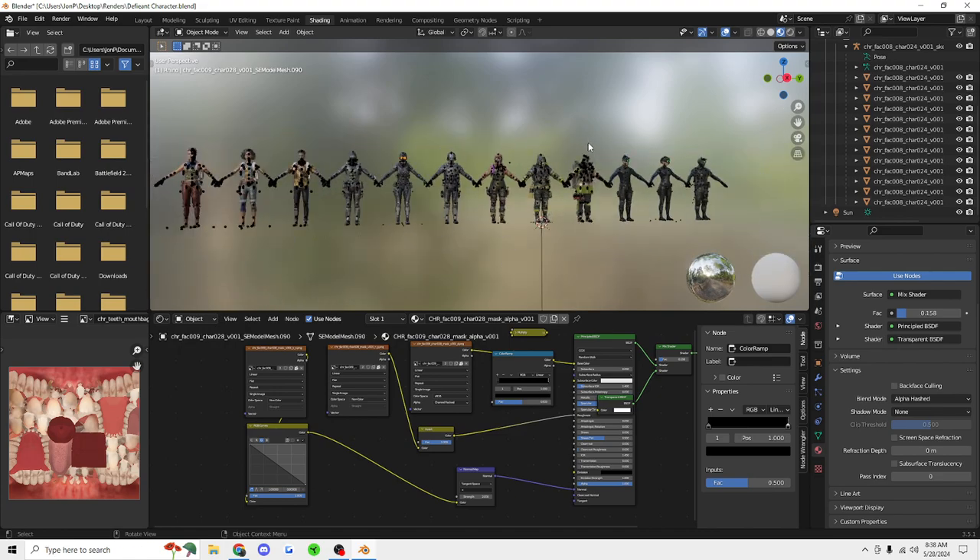Besides that, here you go. If you want to, go ahead and hit the subscribe button. The link to these models will be in the description. I hope y'all enjoy them. I'll probably be doing — whenever I get the three new characters, whenever I unlock them, I'll go ahead and make another link for those as well.